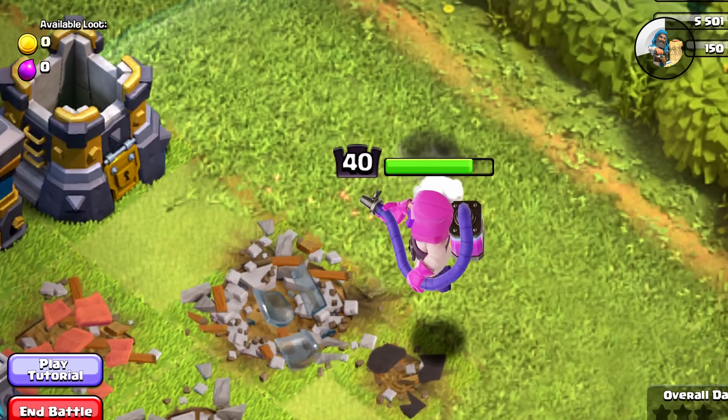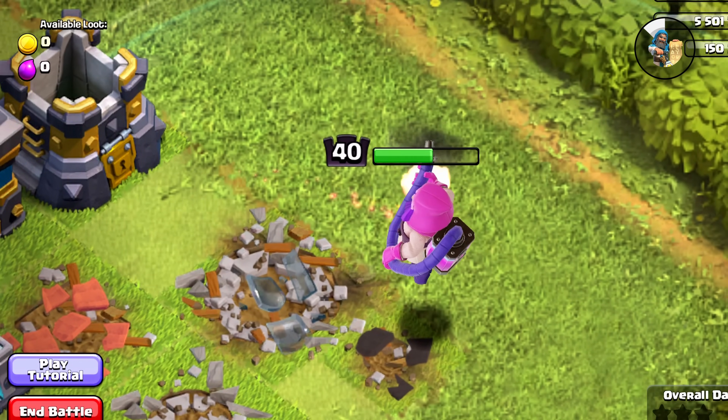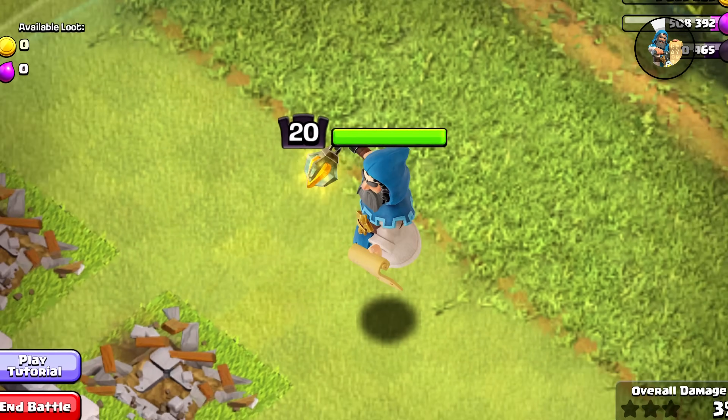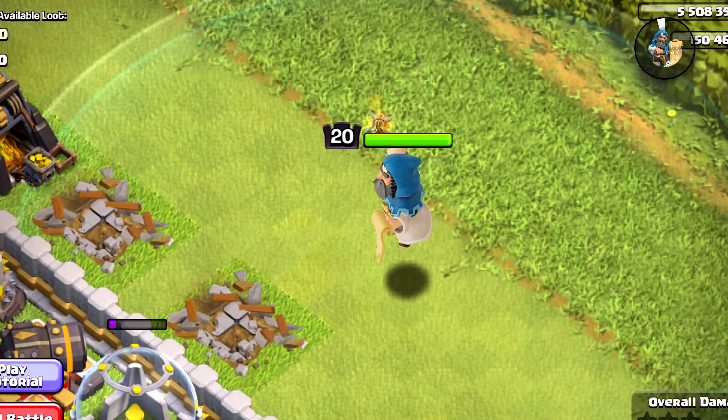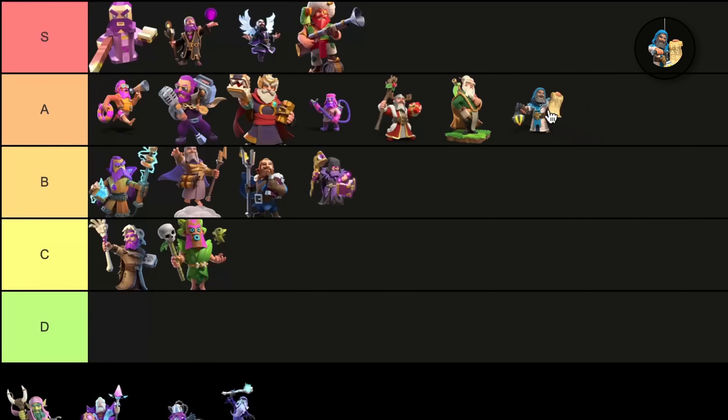For example, we just saw the Painter Warden — the beam is just one straight stiff line that doesn't move with his staff. This design is pretty average, but I really like his visual effects and animations. So I'm going to put the Dark Ages Warden at the bottom of the A tier.